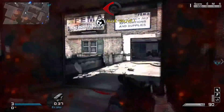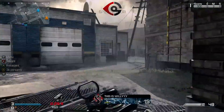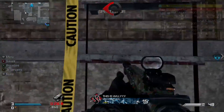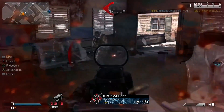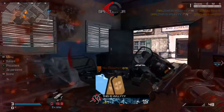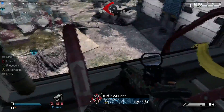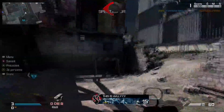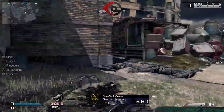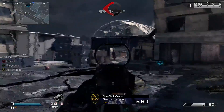Ce que quasiment personne ne sait, c'est que vous pouvez avoir un camouflage exclusif en guerre de clans — le camouflage caméléon. Je ne parle pas du camouflage lié aux cartes de clan en or ou au niveau 23. Pour débloquer le camouflage caméléon, vous devez avoir une personne de votre clan qui possède la Xbox One et joue dessus, et vous devez gagner deux guerres de clans en division or ou supérieure. Vous débloquerez ainsi ce petit camouflage secret.